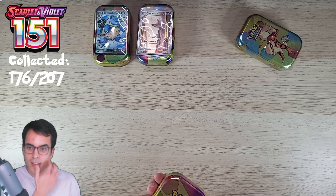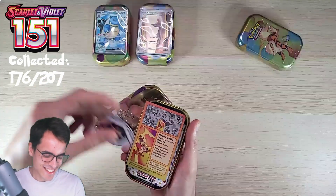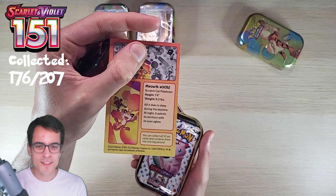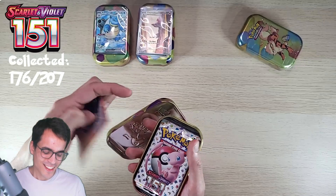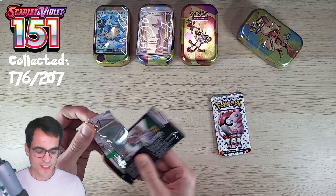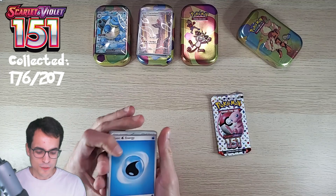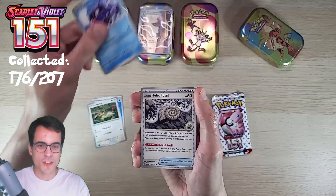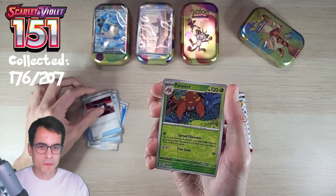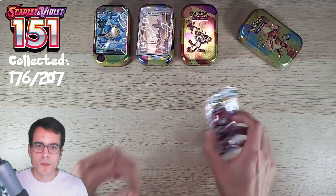Can the Meowth tin do any better? This is already better than what we had yesterday in the ultimate premium collection with 16 packs. Meowth only sleeps during the daytime; at night it patrols its territory with its eyes aglow - not exactly what happens in the TV show. Let's see what it has. Water energy, Farfetch'd, Shellder, Ekans, fossil Slowpoke, Lapras, Cycling Road, Parasect reverse, Grimer reverse, and a Vileplume regular hollow. Come on Meowth, you need to do better than this.